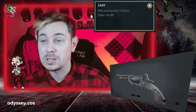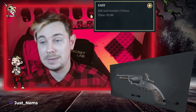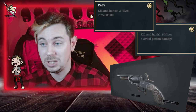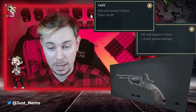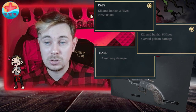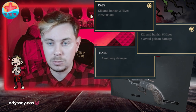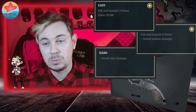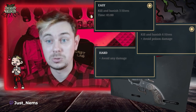To 1 star this mission: kill and banish 3 hives with a time limit of 5 minutes. To 2 star: kill and banish 6 hives and avoid any poison damage along your way. To 3 star: do all of the above but also avoid any damage including fall damage - which is the main thing you're going to fail these missions on. Let me roll the clip and you guys can see exactly how I did it - and I know for sure that you can also do it.